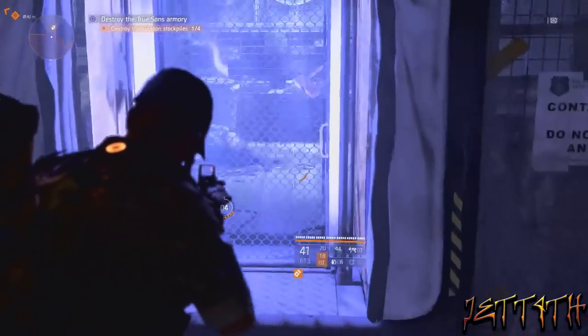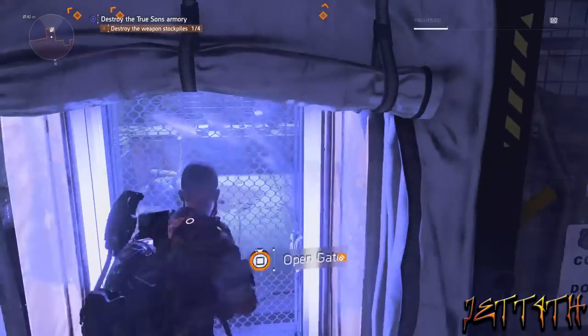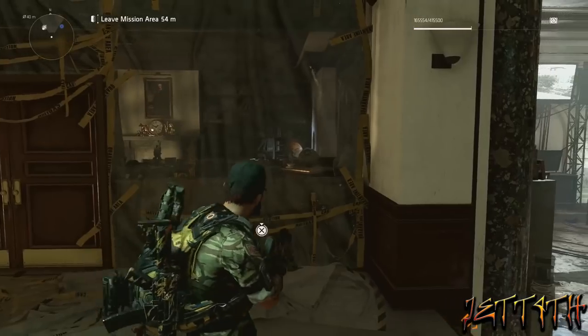Right when you get in, you will go to the right, and it will be behind this locked gate. It's kinda hard to see, but once you walk in, the phone will be right there. You do obviously have to clear the room out first.